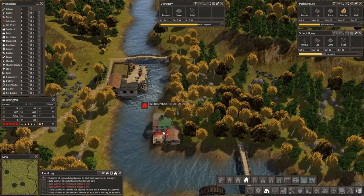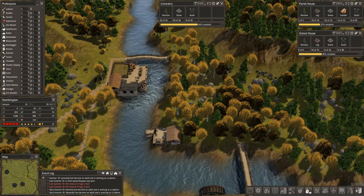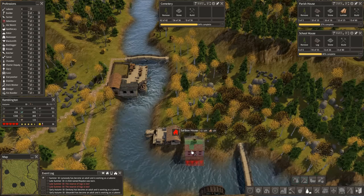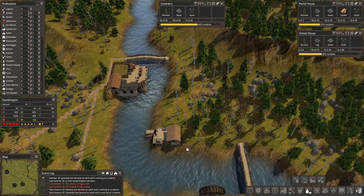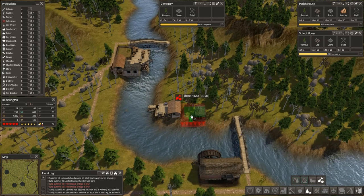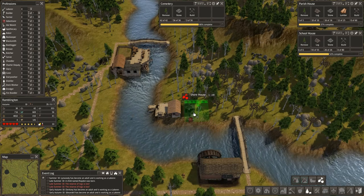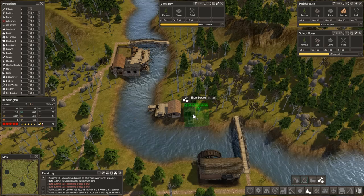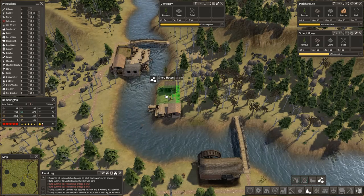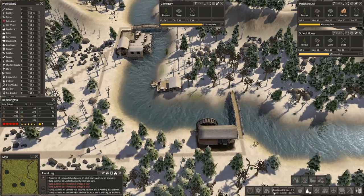We're not going to be putting any shore houses — shore house? — right in this area because of the fishing. This does tuck up the shoreline quite well. You know, let's go ahead and do that — that one there and that one there. So we'll road between them.